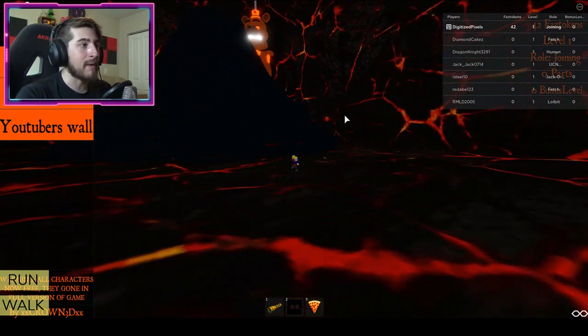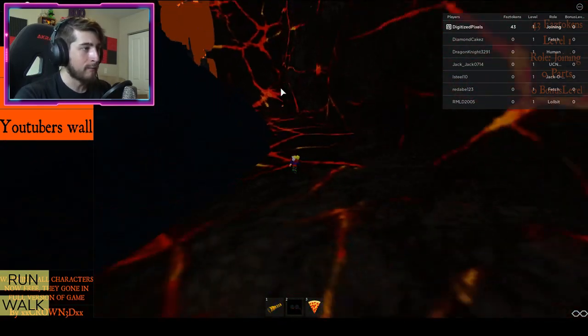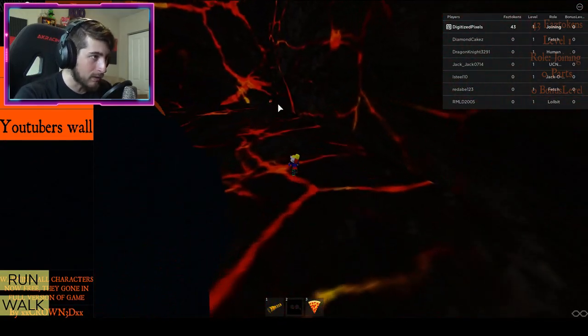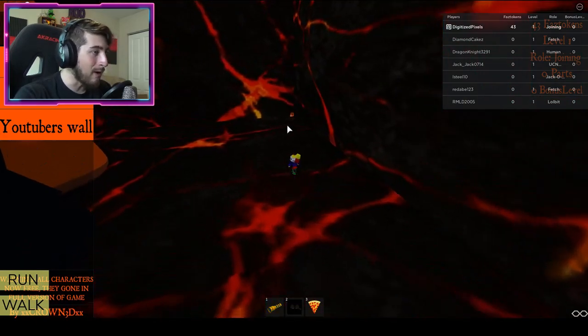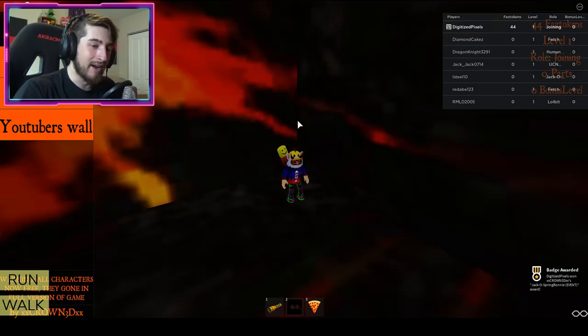There's a microphone in the kitchen — bump into it and it's going to teleport you into a volcano area. The Jacko Spring Bonnie badge is going to be over here behind the giant morph and volcano, in that little corner right there. Really small, all by itself. Bump into it and you get Jacko Spring Bonnie.